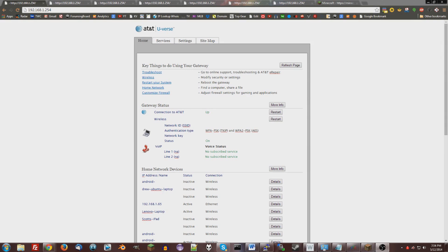First of all, you're going to go to the IP address 192.168.1.254. Type that into your web browser just like it was a website, and then click enter. It should bring you to this page here. If it doesn't look like this, or you're not getting to the website, you probably have a different router — so make sure you actually have the regular AT&T U-verse router.